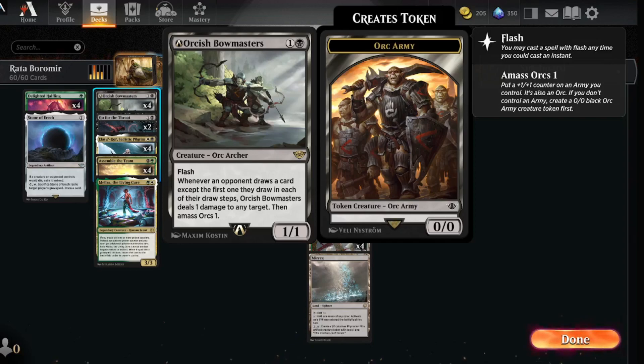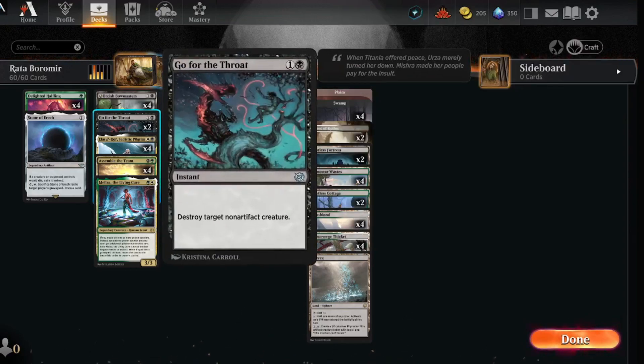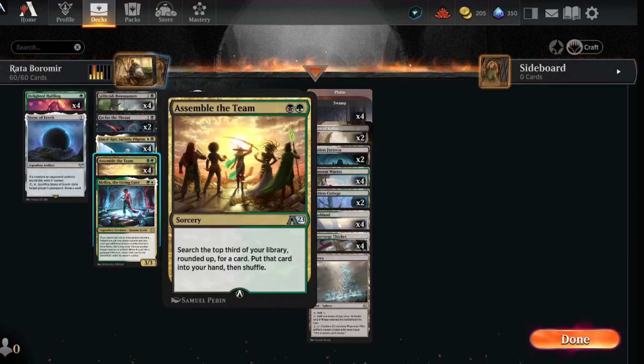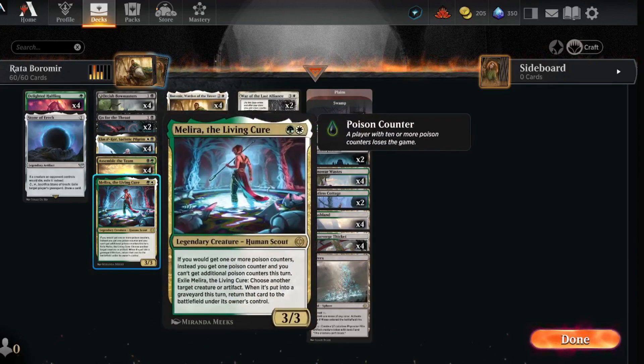Now because it's an older deck, this was pre-errata so the card got changed a bit — I don't know if the Bowmasters are still amazing in the deck, but we're gonna try it as it was made. If not, I'll probably swap them for something like Virtue of Persistence. Go for the Throat to kill what we need to kill, Elias Ilkor which is an amazing card, and Assemble the Team so we can start finding what we need to play.